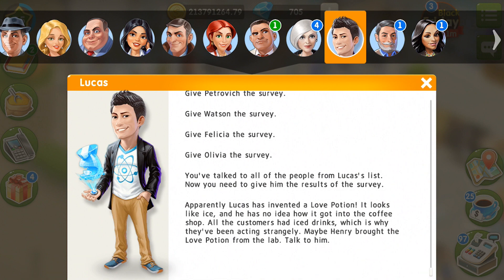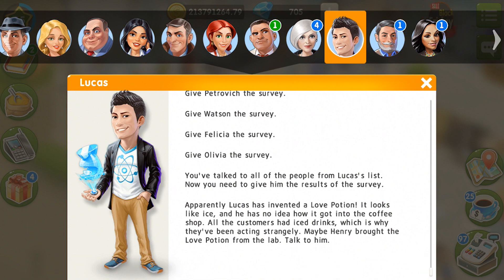Maybe Henry brought the love potion from the lab. Now I will talk to Henry, and it was definitely him — he was trying to free up space in the lab's freezer. He promised not to do it again. Besides, he's now going to help Olivia — she thinks someone has been following her, although it might be the effect of the love potion. So I need to tell Lucas that Henry will be busy for a while.